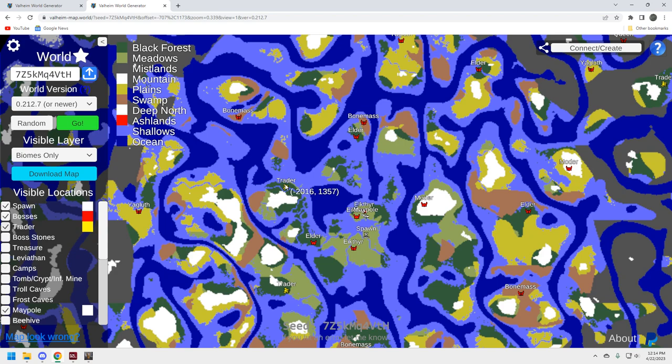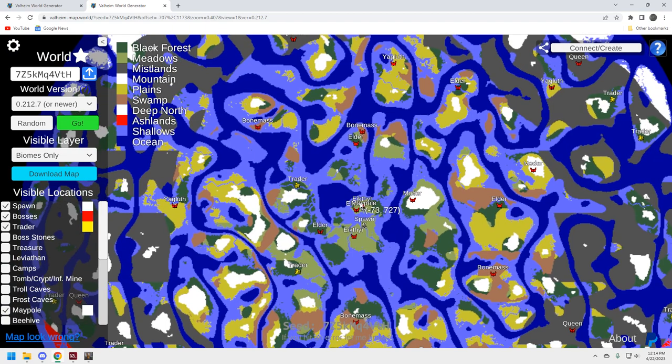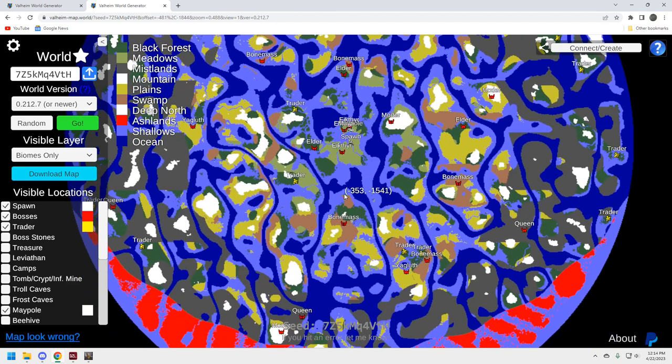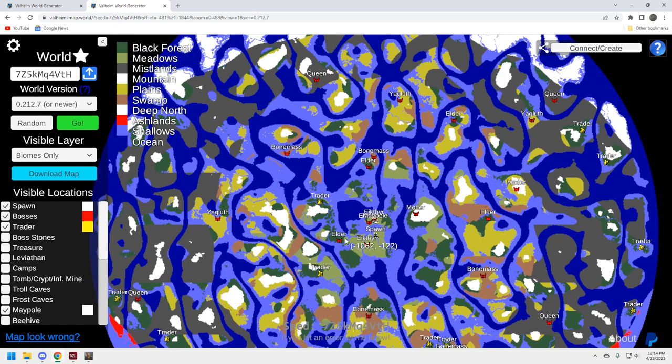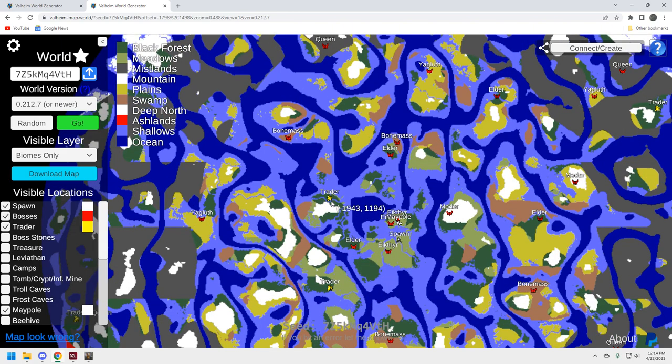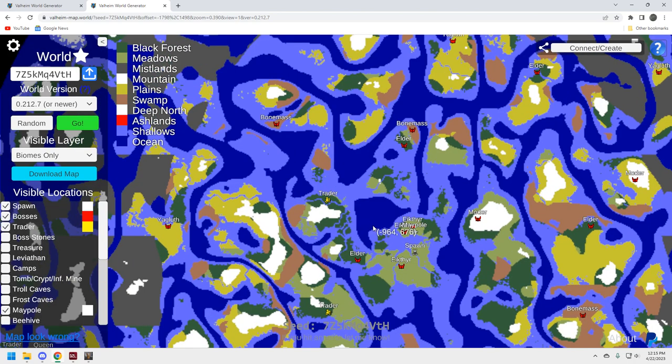The trader is right up here — you should be able to just sail up there. The play is going to be to the north. If you go south there are more options and bosses down there too, but the traders on this seed to the south are way out — that's not normal. You've really only got two traders close by, and the good news is this one is very close.